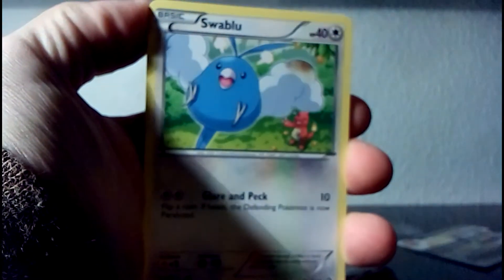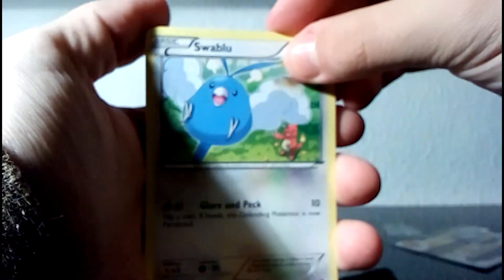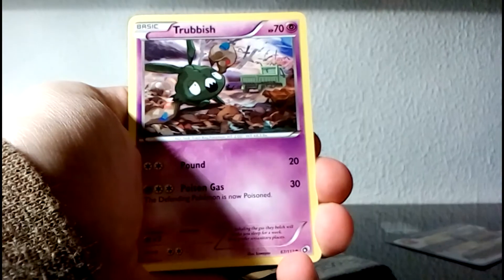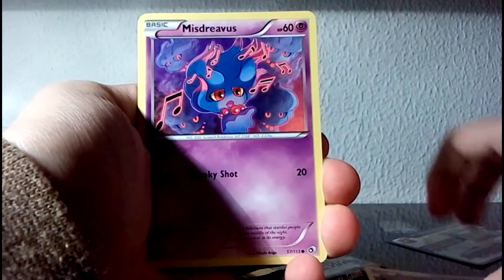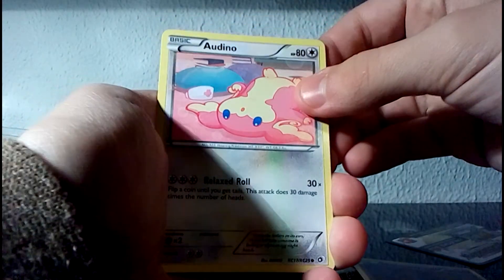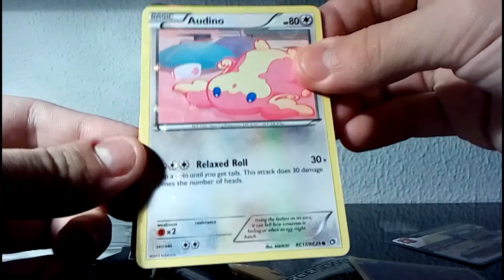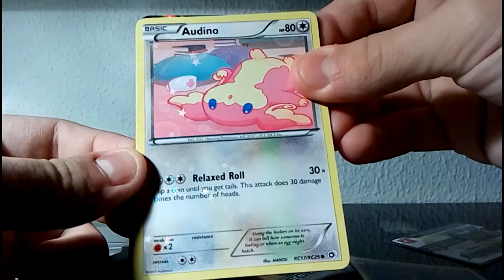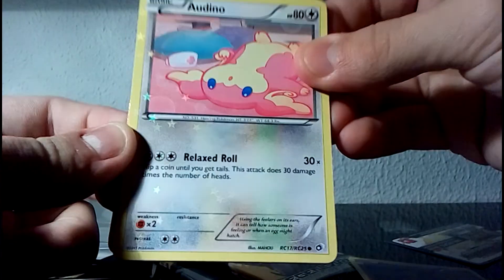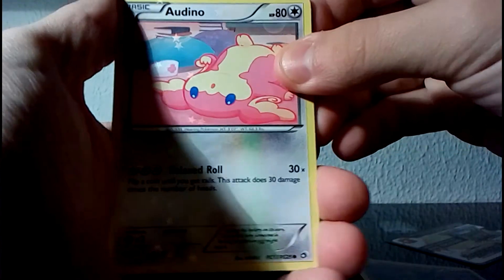First we have, let's see, Swablu, Vulpix, Trubbish, Misdreavus, Audino from Radiant Collection — I don't know if you can see. Yeah, it has its holo all over — little stars. It's just a common.